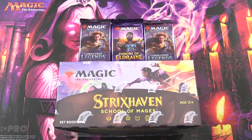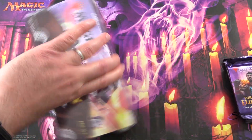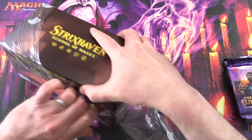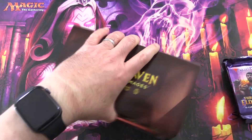Today on MTJumpat, we're getting stuck into a brand new box of Strixhaven School of Mages for Patrons. Also got a couple of packs of Commander Legends and a Throne of Eldraine. So let's get stuck into it. We've gone through about a case of this so far, so see if we can get some of those Elder Dragons.